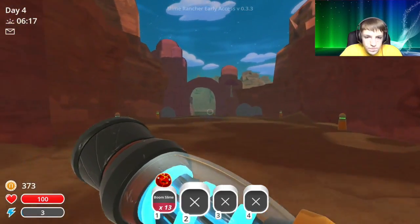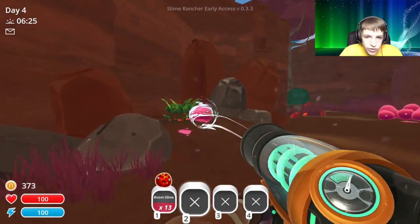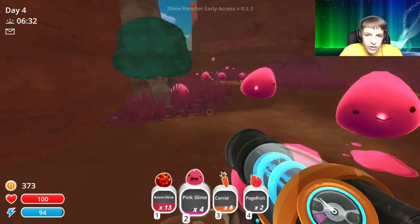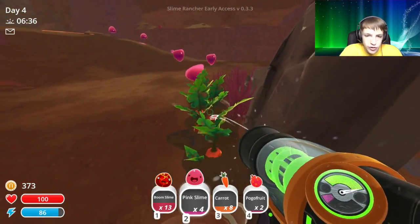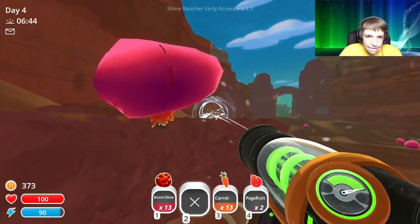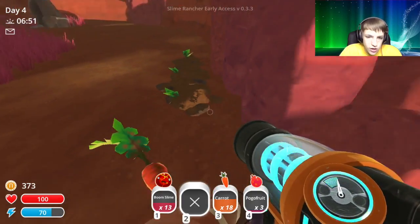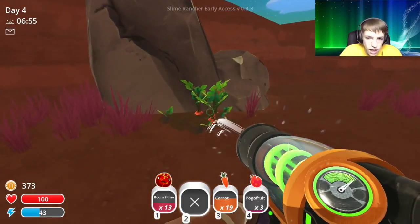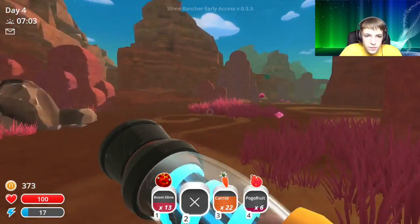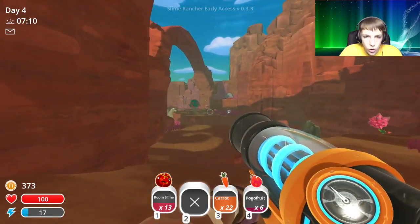We're gonna go around and collect a lot of food. No, you guys are eating the food — I just said I wanted to collect it! All right, we got a lot of carrots so the rock slimes are gonna be happy. There's some more fruit — the pink ones will eat anything, so basically we just need specific food for the vegetable eaters.